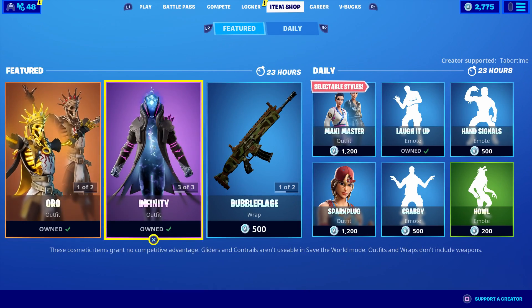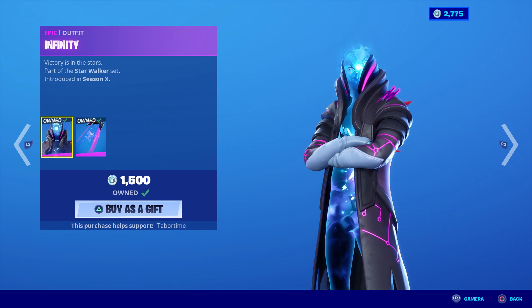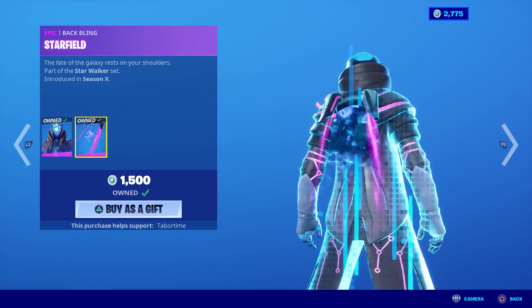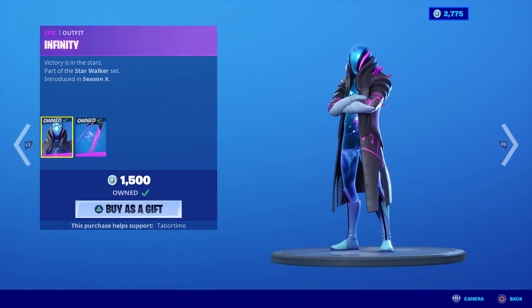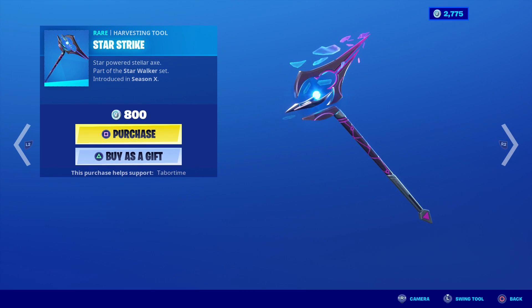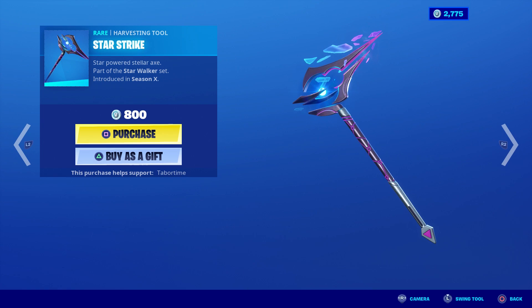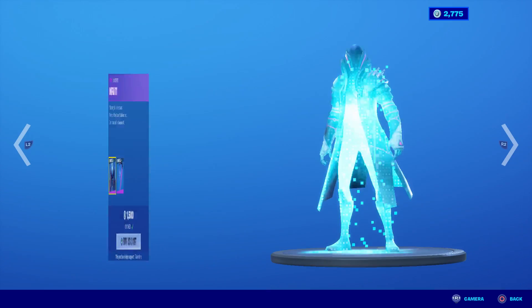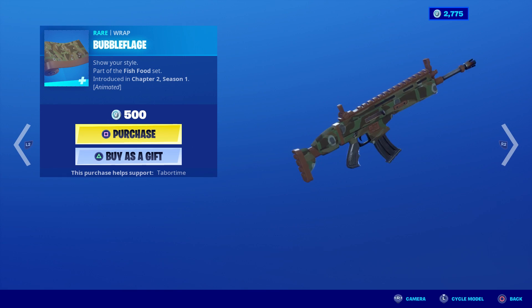Infinity's back! Did you want this one? I want the girl — there's a girl Infinity. Star Strike is back, that's not bad. Eternal Zero — do you have this one? I think this would look good in game, it's only 500. Bubble Flage — animated, we got some bubbles on some camouflage, get it? Bubble Flage.